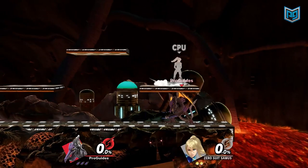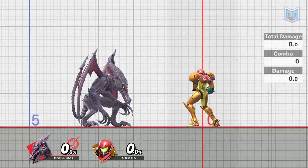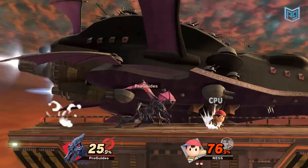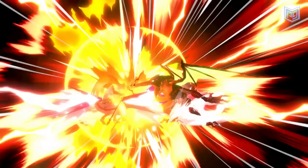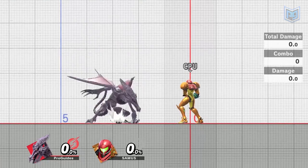Opponents hanging out above you on a platform can stay safe if you use your up tilt, an anti-air attack that can often help you set your opponent up for an aerial combo. Or just up into a KO with your up smash if they're already at a high enough damage percentage. Ridley's pros pride themselves on keeping out of their enemies' reach, but every once in a while you're sure to be caught in a juggle. The best way to save yourself is to unleash your secret weapon, the neutral air.